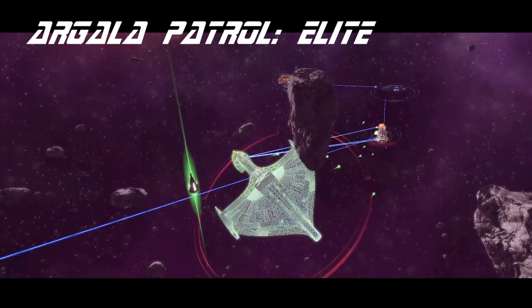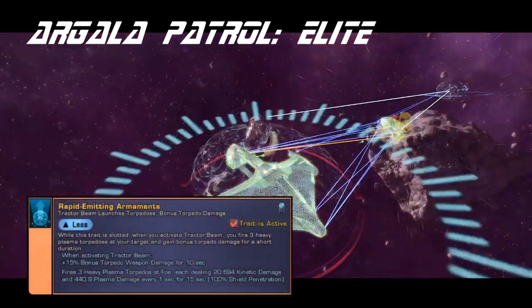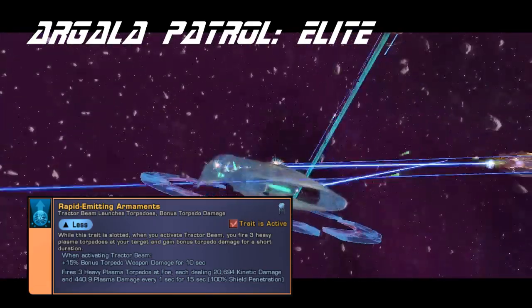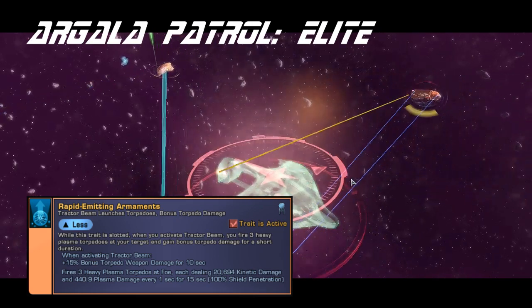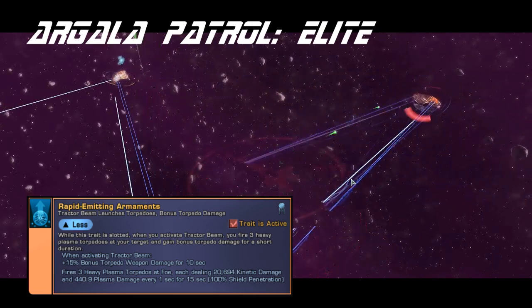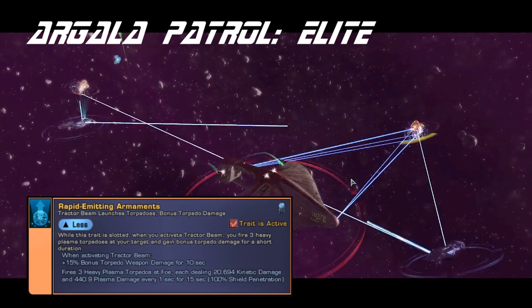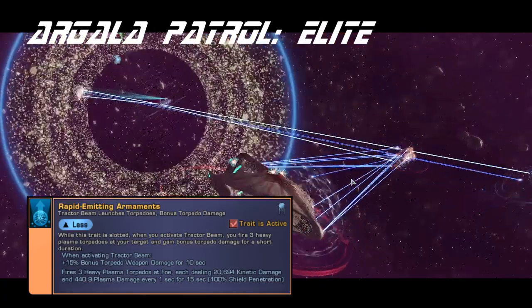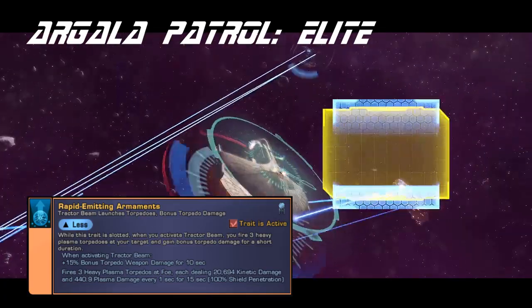However, let's talk about the trait. The trait is the big deal here: Rapid Emitting Armaments. This is, without a doubt, one of the best traits in the entire game. It was changed, but make no mistake, that change was not a nerf — it was a bug fix due to an interaction it was not supposed to have. It is working as intended, and it is extremely powerful. It is a top 6 trait for torpedo builds, and since torpedo builds are the best in the game, that makes it a top 6 trait in the entire game.